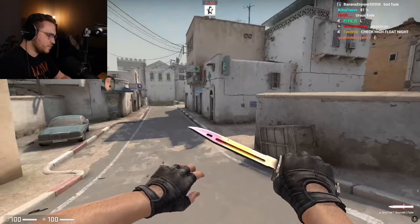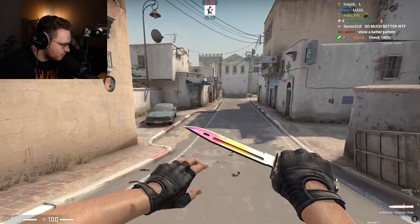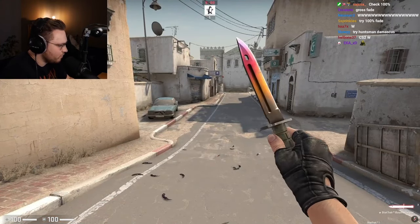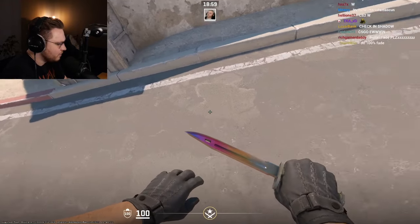I feel like the spine is off. Show the spine in brightness, Booty. The spine — or where the scratches are. Chat, are the colors off on the spine in CS2?